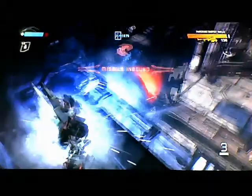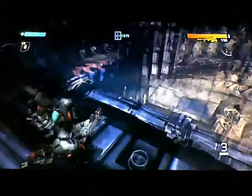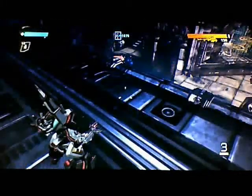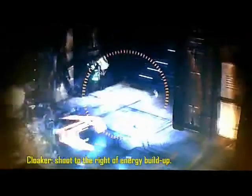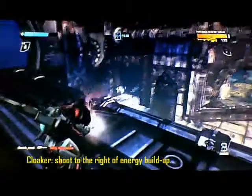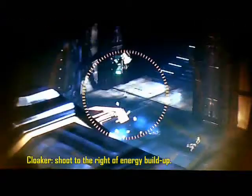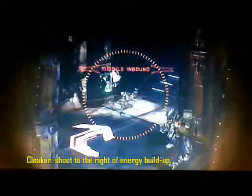You can see where the blasts are coming from and they're hitting directly underneath me. As long as I don't sit too close to the edge, they won't be able to hit me with their shots. So what you want to do is just wait till you see one forming, then shoot directly to the right of where you see the energy coalescing. That's where your bad guy is going to be.